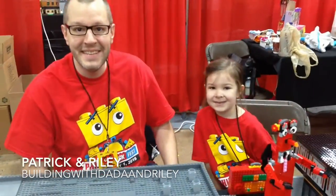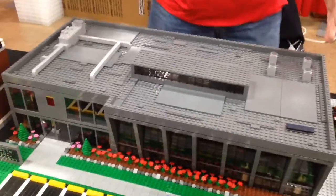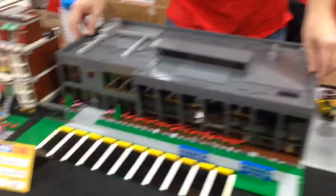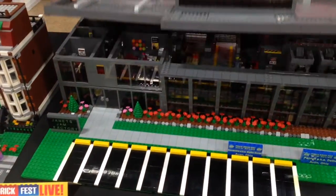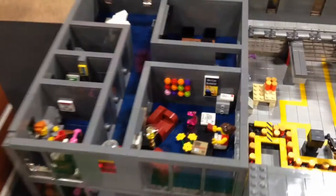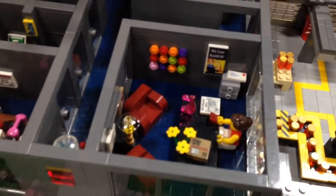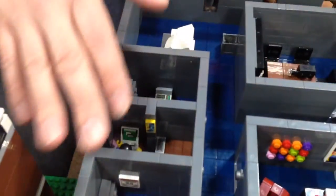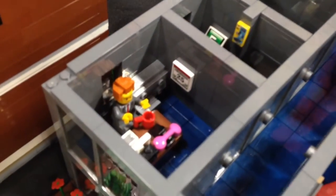Here we have Patrick and Riley from Building for Data. We have a few mocks here. The first one is the Janice Jam Factory. This is the president of the Jam Factory, the sales department, a boardroom, a copy machine, president of business.